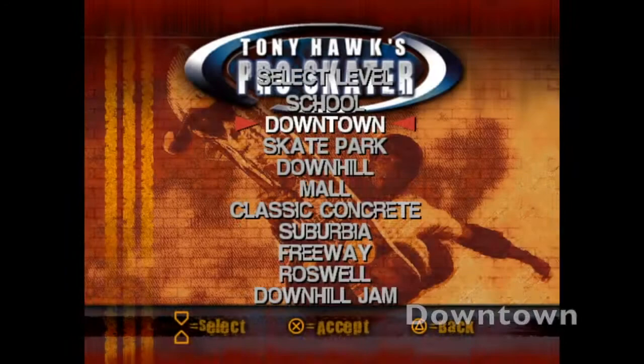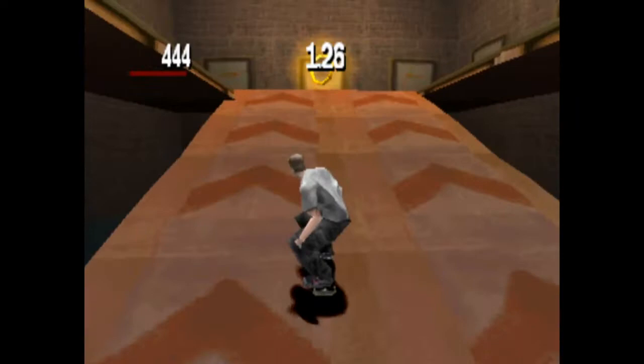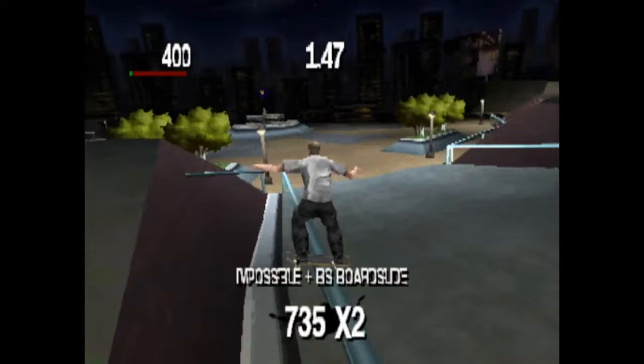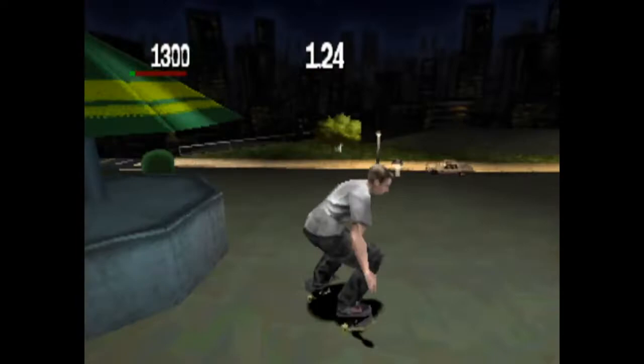Next is Downtown. Unlike School, you do start in the right place. For some reason, Sonic rings show up all over the demo for extra points. Near the park, there are beta trees that don't show up in the final game. I'm going as far as to talk about trees in Tony Hawk's Pro Skater. With meaningless stuff in mind, how about these beta tables?